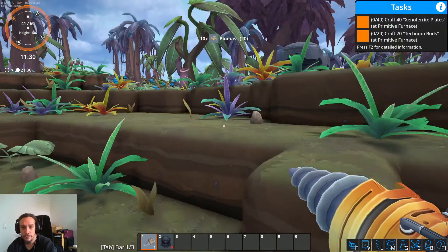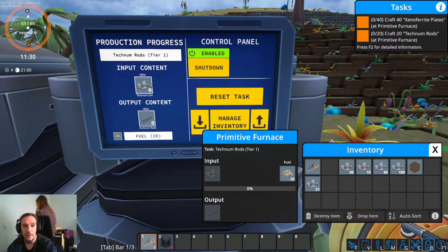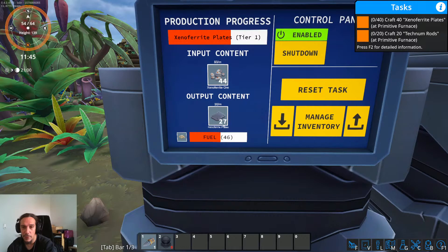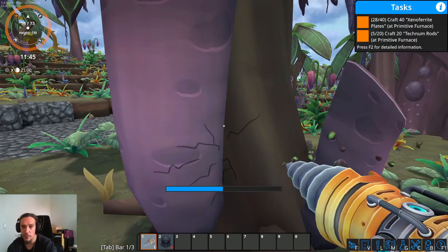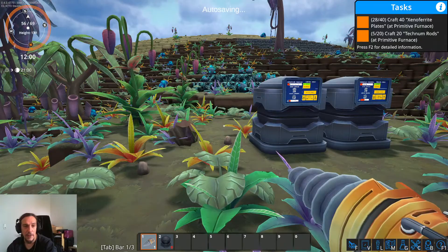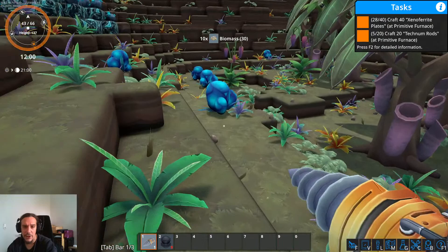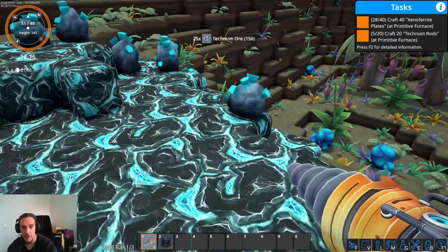I better find out how stack splitting works in the long run. Let's get some biomass for the other furnace. We are now putting these things inside, and as you can see there's already Xeno Ferrite output. We can press that button to get the stuff into our inventory. For now we don't have much to do except wait for the furnaces to finish, so let's dig out some more ore.